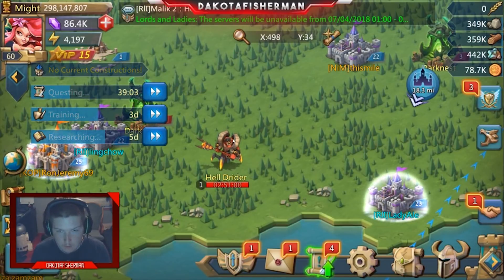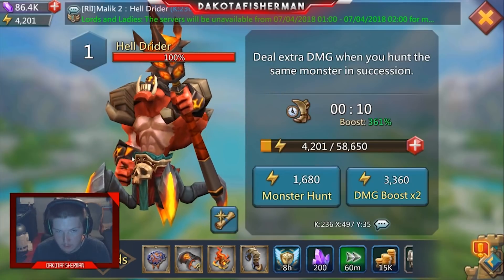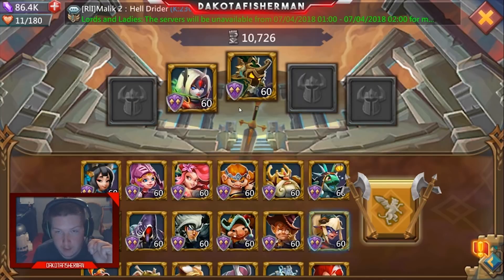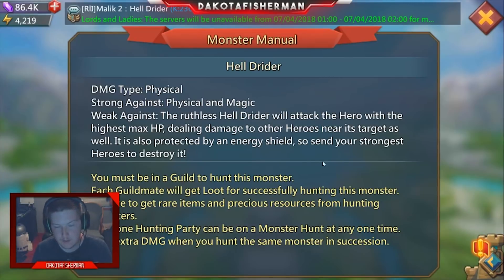At level one, everyone wonders what the best team is. There are two ways to go about this. The easiest answer is to check the info button on the monster — it tells you everything. In this case, it says the monster is strong against physical and magic.